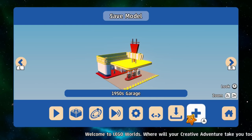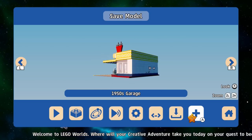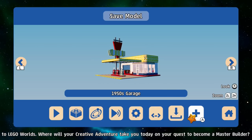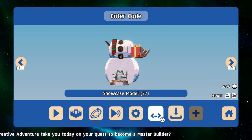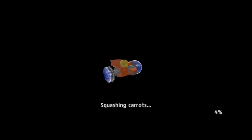What's happening everybody, Jay Shock Blast here. Check it out, we got ourselves a new brick build today and it is for the 1950s Garage. Seems to be a theme here — we had the 1950s Diner last week, and today we have the Garage. I'm playing on Nintendo Switch right off and I have no idea what we're gonna end up at.